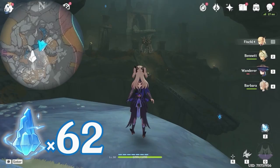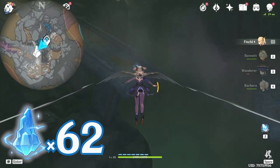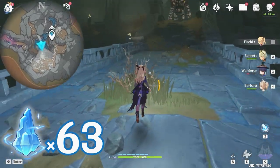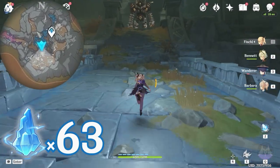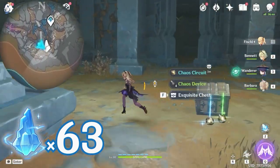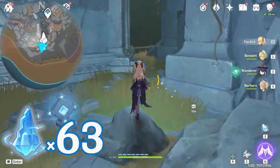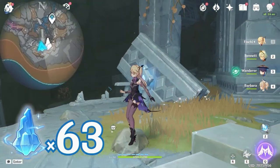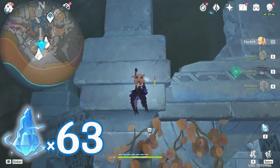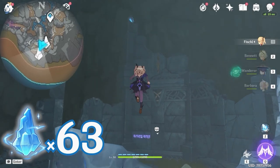Then let's teleport back and glide towards southwest, bottom left on the minimap. There's one near the bridge here. Follow this bridge and go towards south, downward on the minimap. Go up the stairs here and follow the path. Come to this post and we're going to climb up. From here, look up — you will see this one floating on this pillar.